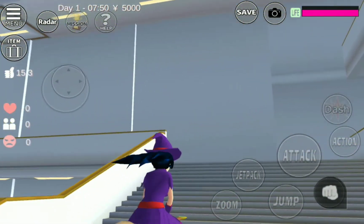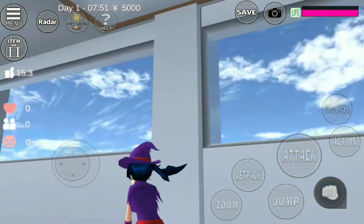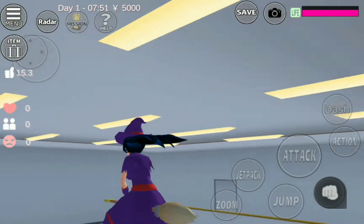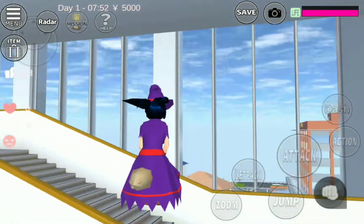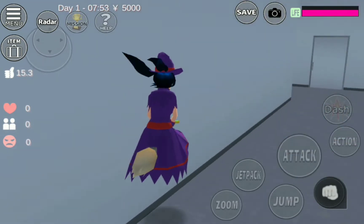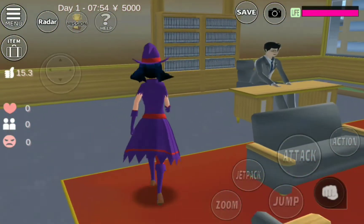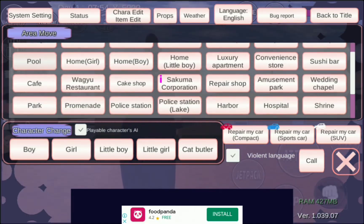There are two ways to get the gold bar. The first way is killing the tax office using little boy and little girl. The second way — I think you will like this one — is that you can get the gold bar for free. So I'm just going to do the second way. You need the boy and the girl.